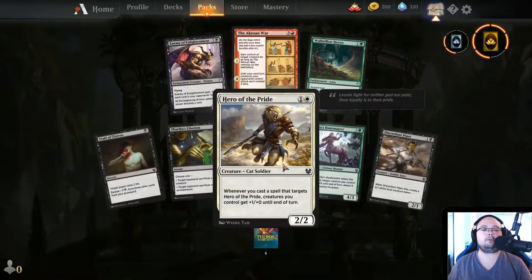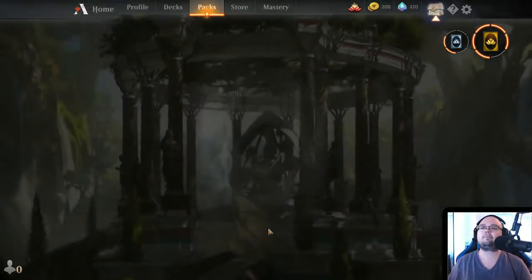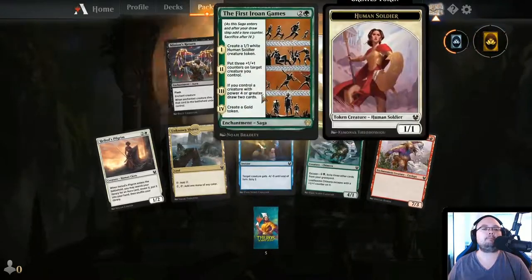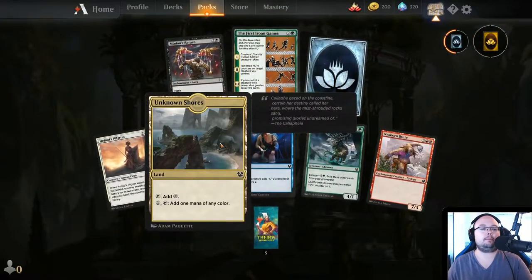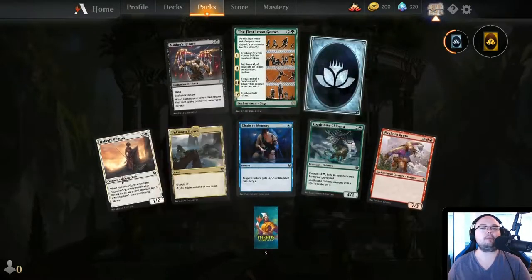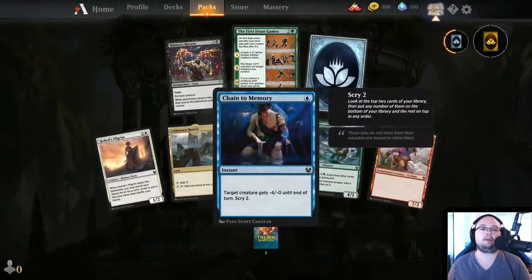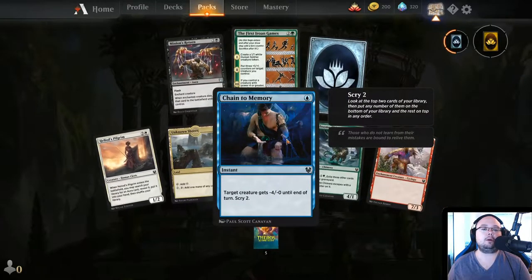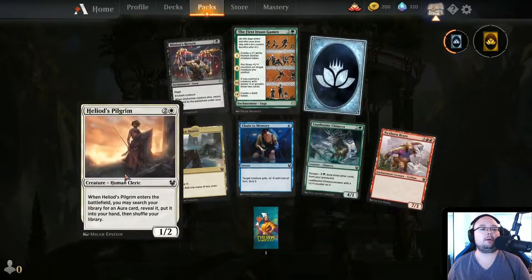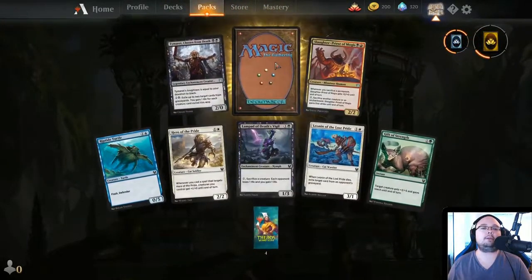Hero of the Pride — 2 mana, 2/2. Whenever you cast a spell that targets Hero of the Pride, creatures you control get plus 1/plus 0 until end of turn. Unknown Shores — tap for neutral mana, or 1 mana on tap add 1 mana of any color — kind of crap but not the worst. Chain to Memory — 1 mana, target creature gets minus 4/minus 0 until end of turn and Scry 2. Kind of cool.